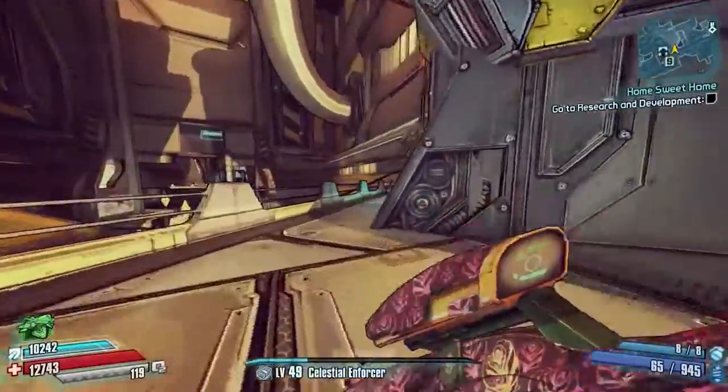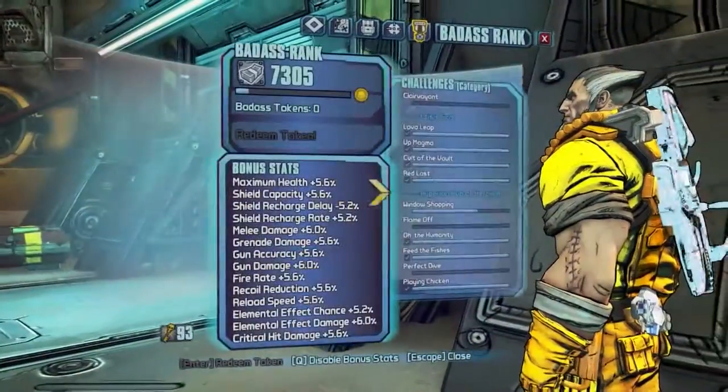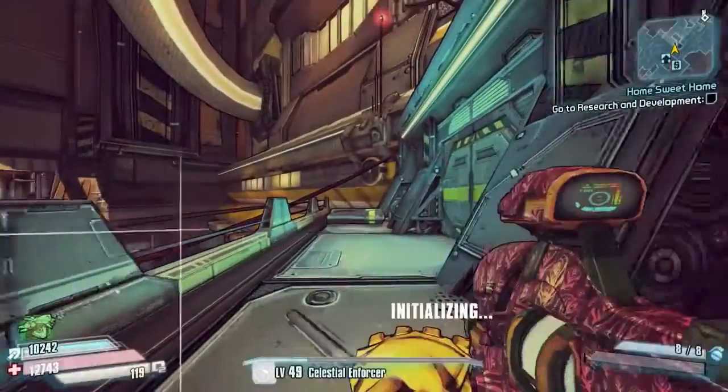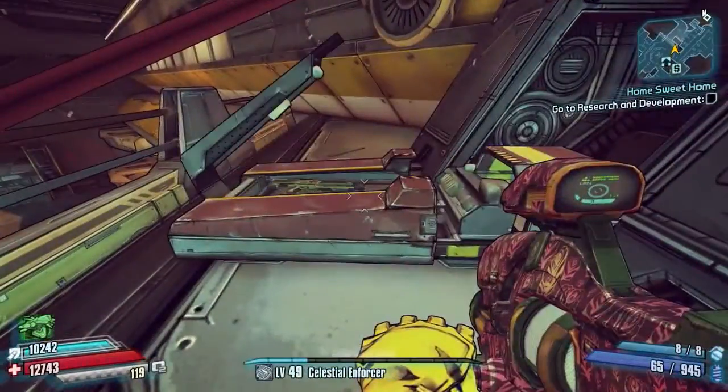So that's 5 badass rank, pretty easy just for that. And also while you're here there's a nice red chest to pick up as well. We're going to go ahead and check we've got it — there we are, one of one — grab the loot off the train track and yeah, open this chest up.